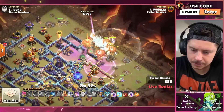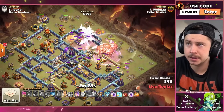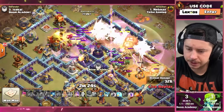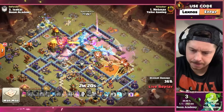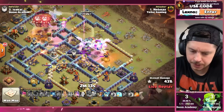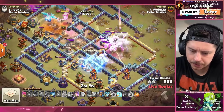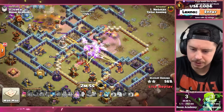Battle Blimp, Warden ability, Double Rage. Queen on the top side — remember she's got that Healer Puppet. Rage our way through these first two sections. Hello Tornado Trap — we Rage over the Battle Blimp though. Drop the King on the left with the Frosty and the Queen, down goes the Town Hall. E-Drags still trying to clear some of this core, one more Rage — that's the last Rage spell. Use a Freeze to help with the Sweeper, they'll get through the Eagle Artillery and bounce behind it. Got the Sweeper off the bounce.